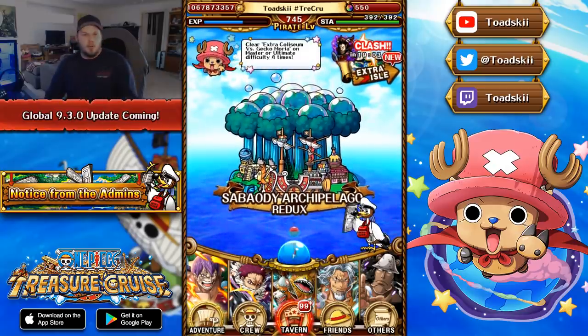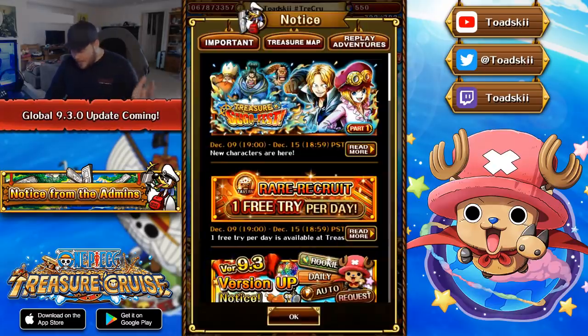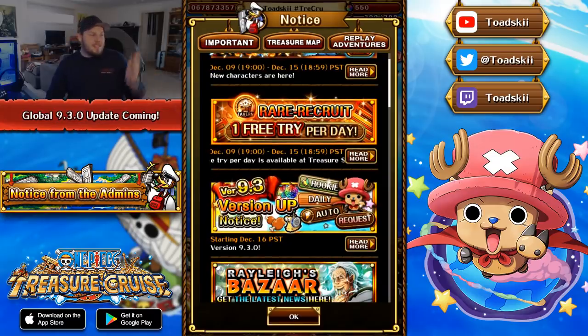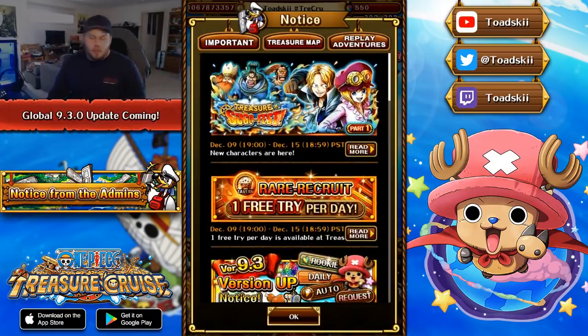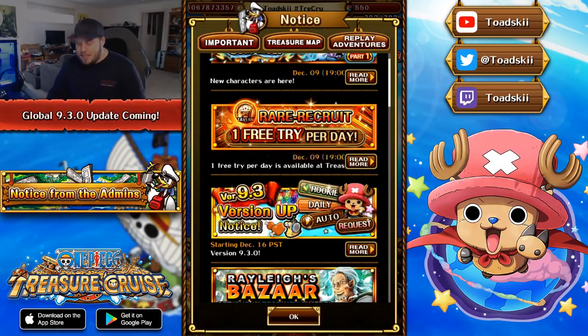In today's video, we're talking about the news that went live today during News O'Clock. We got a version update — like what? This literally came out of the blue, no one was expecting that. I even said today on stream I wasn't really expecting any news today at all, considering a treasure map is coming up. But we can see here: version 9.3, version up notice, starting December 16th PST time.